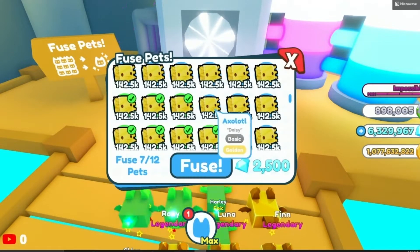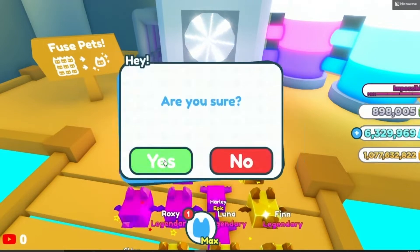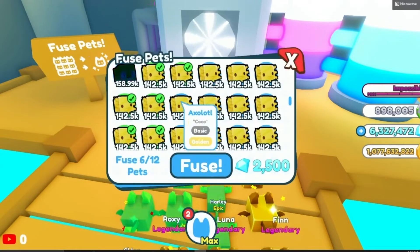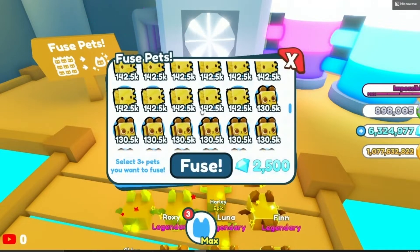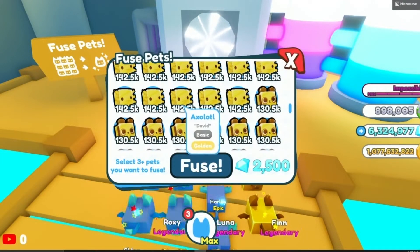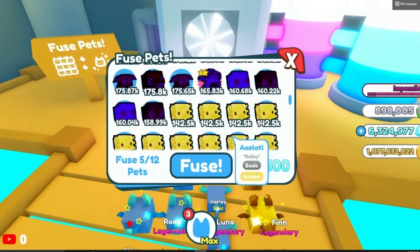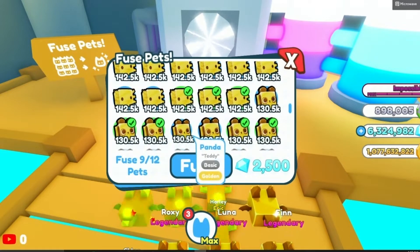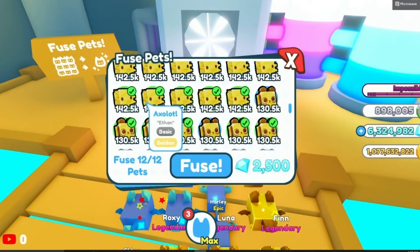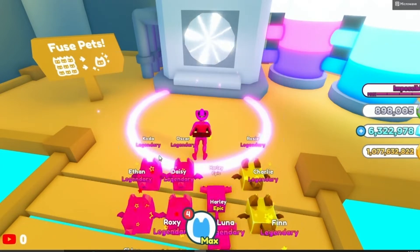I'm gonna fuse them all before I look at them. What I feel gives better luck is doing like three of these pets — like three pandas or something — and maybe two red pandas, then finish it off with random pets. I feel like that's better luck.